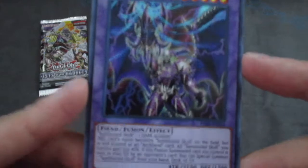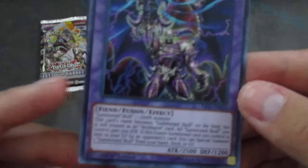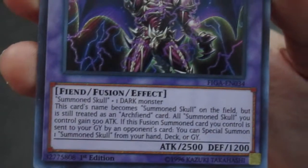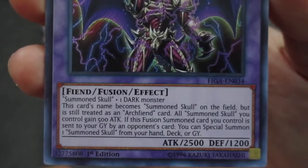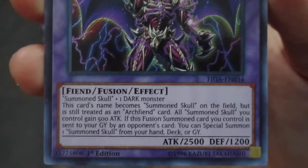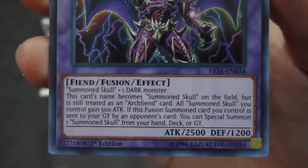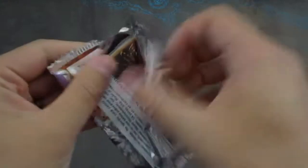Let's see what Arch Fiend's Manifestation actually does: Summon Skull plus one Dark monster. This card's name becomes Summon Skull on the field but is still treated as an Arch Fiend card. All Summon Skulls you control gain 500 attack. If this fusion summoned card you control is sent to the graveyard by an opponent's card, you can special summon one Summon Skull from your hand, deck, or graveyard. That stipulation that it has to be the opponent's card is rough.